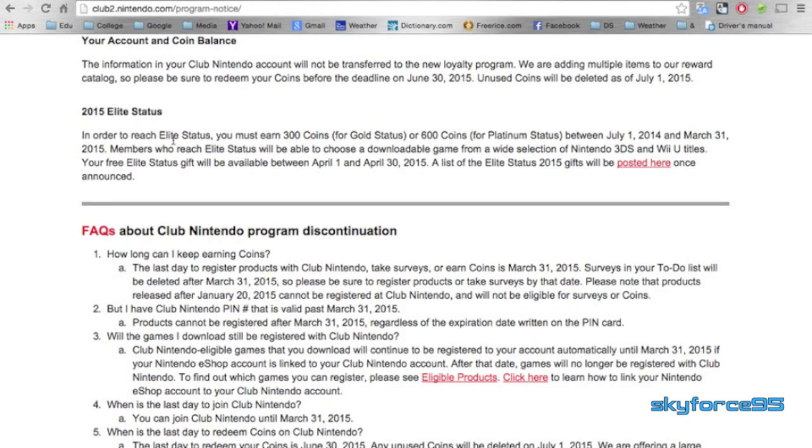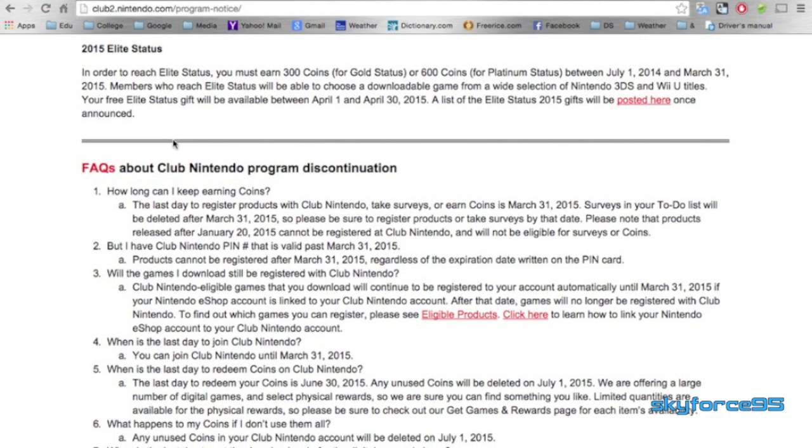There will still be an elite status. As usual, it's 300 coins for gold status and 600 coins for platinum status, calculated from earnings since last July 1st, and this time ending March 31st. The elite status gifts will be announced and will most likely be downloadable games, just like last year's elite status gifts — it looks like Club Nintendo is running low on cash and doesn't have time to make those special physical gifts from previous years.